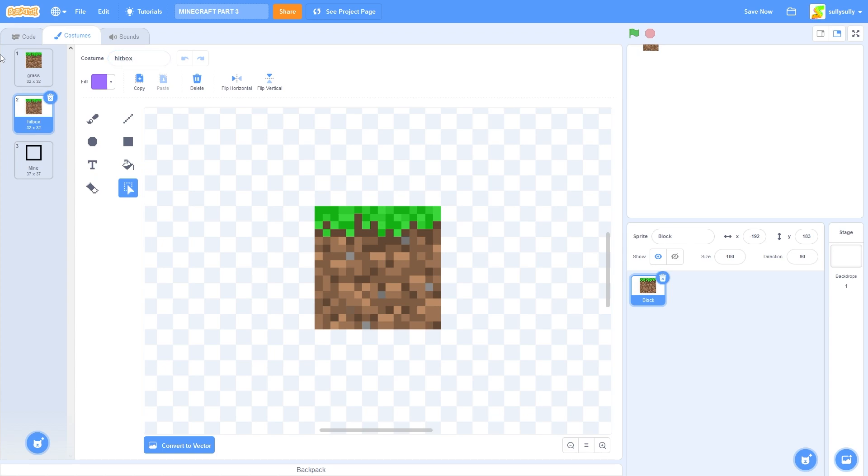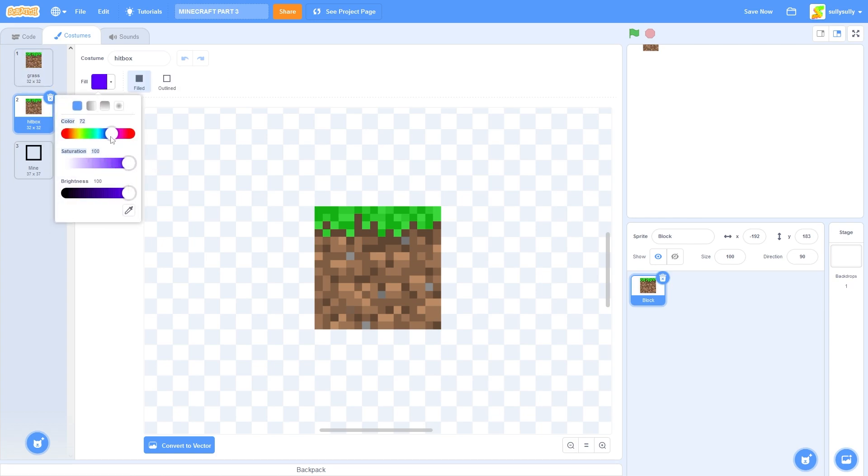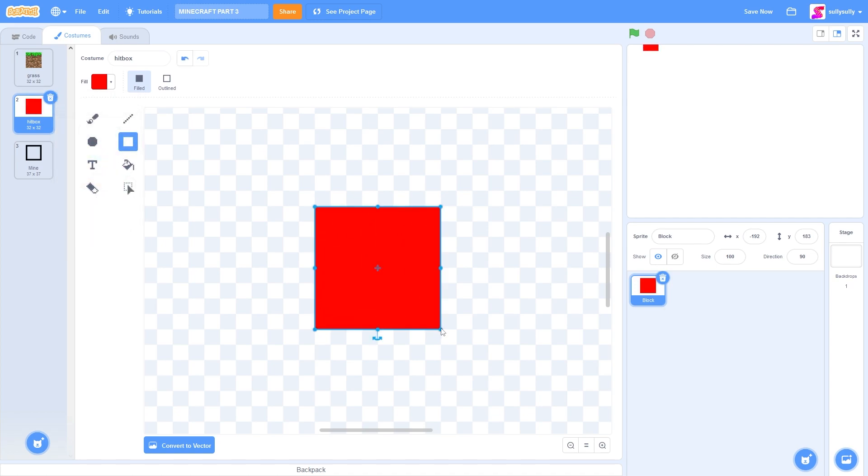We're going to be coloring this whole thing in with red. So let's click on the rectangle tool, let's select the red color, make sure all of these values say 100, and then let's just draw a rectangle that covers the exact size of our block.